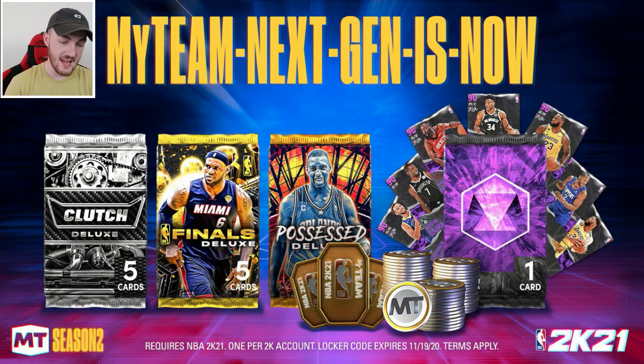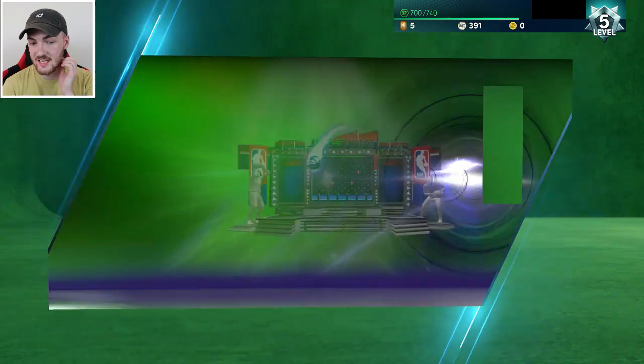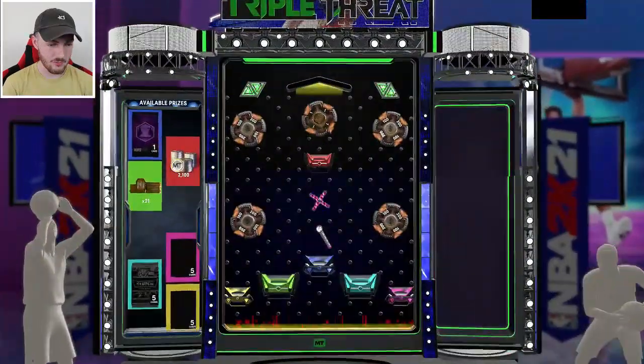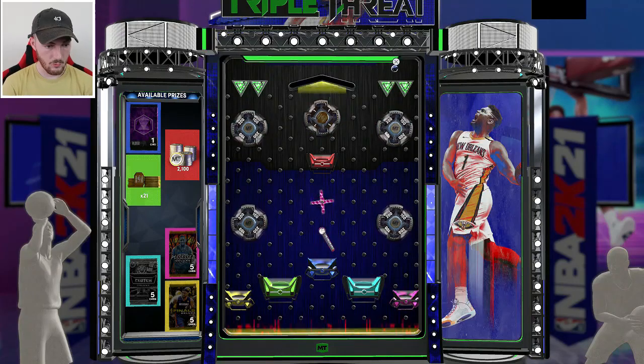The next code is 'MyTeam Next Gen Is Now.' You can get an amethyst pack which has a guaranteed amethyst card, a clutch pack, finals pack, possessed pack, tokens, or MT coin. This code does not expire for 10 days so we've got plenty of time. Honestly the guaranteed amethyst seems like the most reasonable thing to go for.